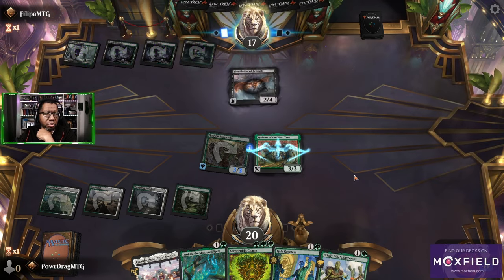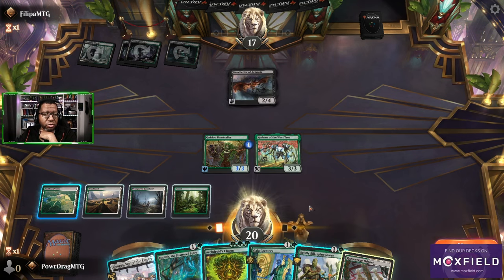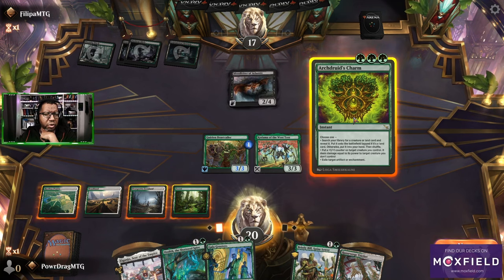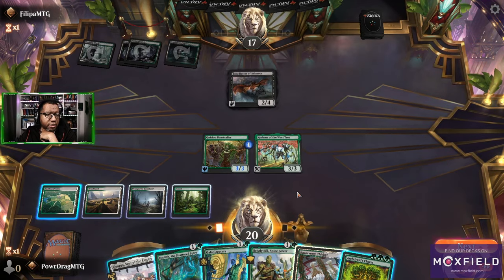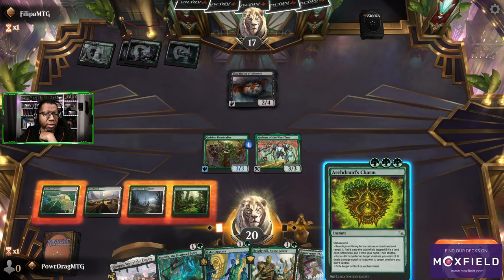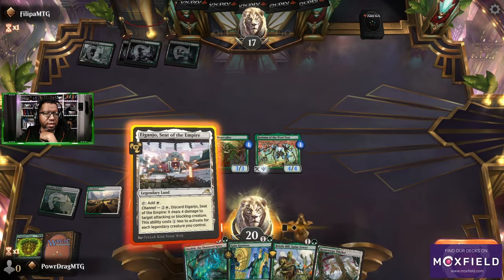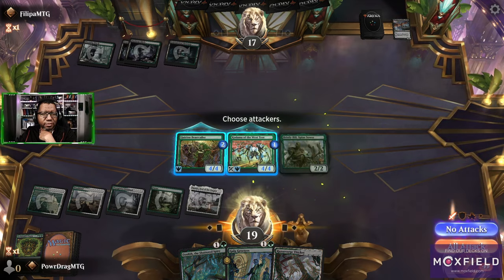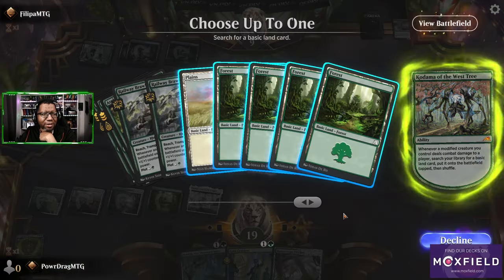Blood Letter — that's not fun. Good thing chat wanted us to add in the Archdruid's Charm because we definitely need it right now. We put it on Kadama and then play Bristly Bill. We could just attack and kill it, but no — we're going all in on the big things. We get to put counters on Bill. We're doing the thing!